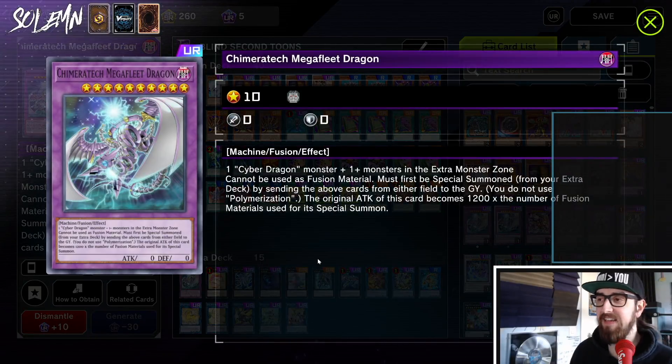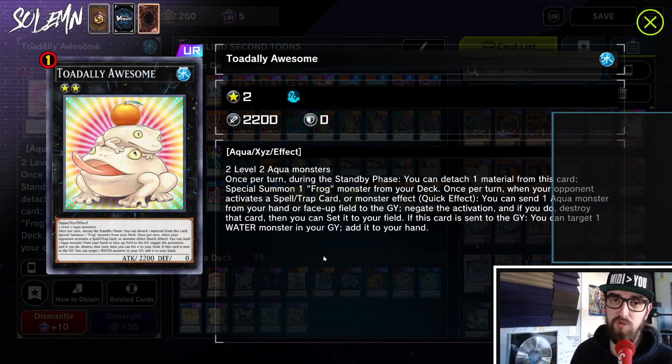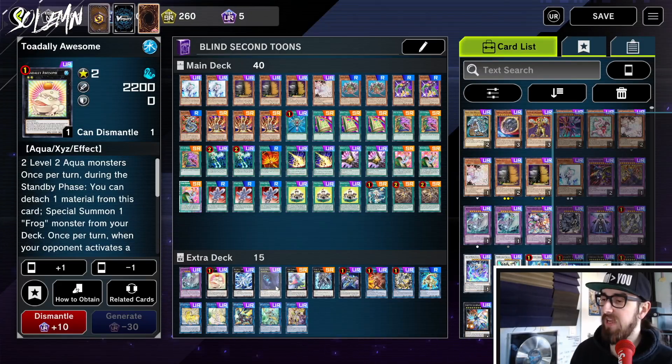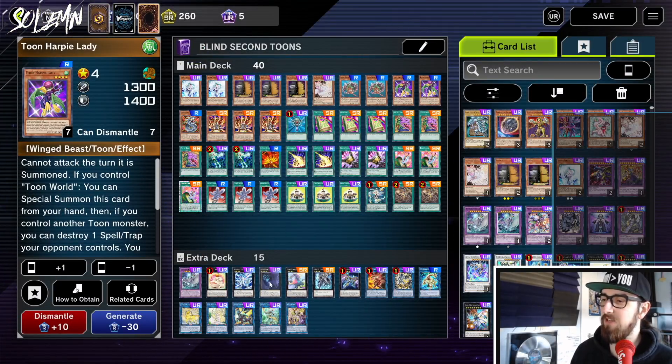For the extra deck: one Chimera Tech Mega Fleet — you special summon a Toon Cyber Dragon and fuse off the opponent's monster in the extra monster zone to make your own Mega Fleet. One Toadally Awesome — a negate that afterwards gives you back the Toon Mermaid, so you get some follow-up. Bahamut Shark is how you make Toadally — you detach one and special summon a rank three or lower water Xyz monster, always Toadally. One Abyss Dweller — once per turn quick effect, detach one material: your opponent cannot activate any card effects in their graveyard, which shuts off all the meta decks with graveyard effects. You can make this with just two level four monsters, and all these Toons can special summon themselves. So if your opponent is using Eldlich, Phantom Knights, or Tri-Brigade, Abyss Dweller shuts it off.